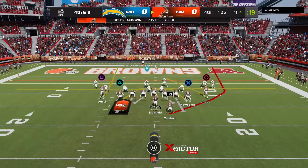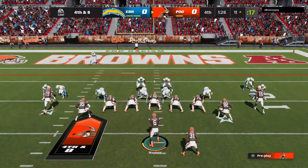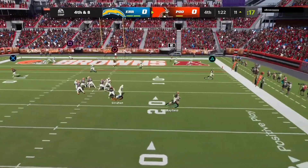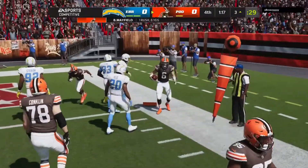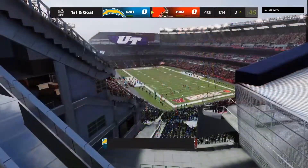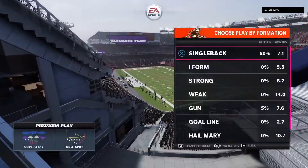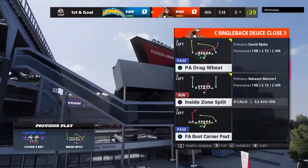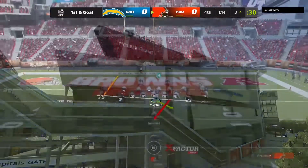Fourth and eight, we just go for it. Baker takes off scrambling, slides a little early but still picks it up. Now we should be able to run it in. Raheem had a lackluster game to be honest — a very poor second game after a really good first game.